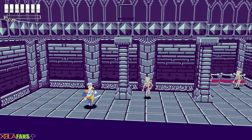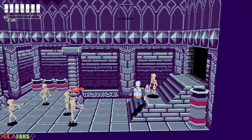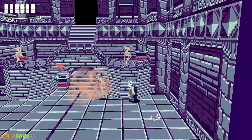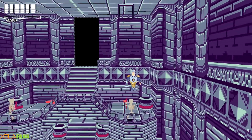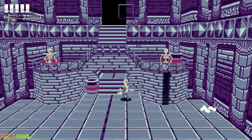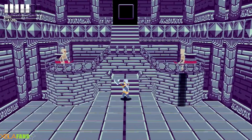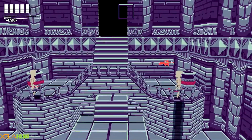Something I've discovered very early on: don't fight enemies. There's absolutely no reason to. They don't give you anything, the path isn't blocked, and you are risking taking damage by fighting them. And like I said before, it doesn't control the best. None of the areas are blocked off if you don't kill the enemies — they're just kind of there.